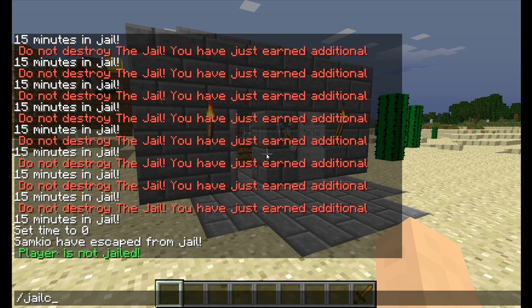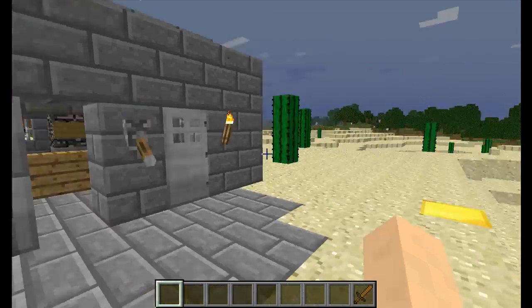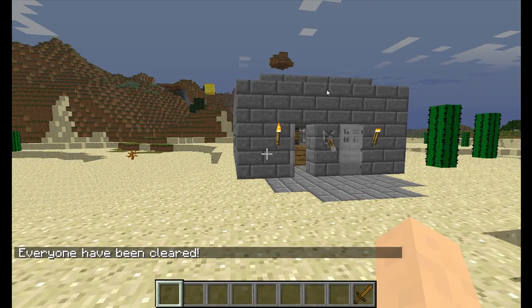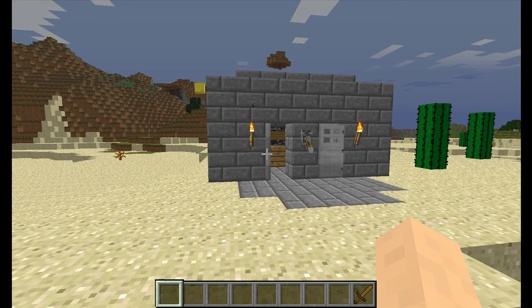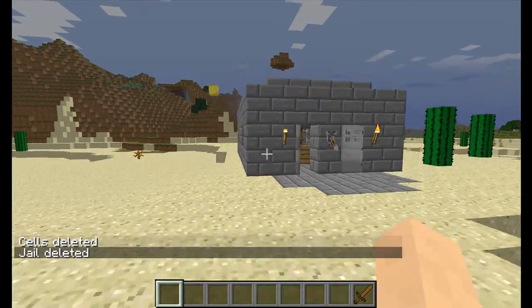We can also clear the jail. If you want to release everyone from every jail on the server, just do '/jail clear'. We can also do '/jail clear force' — this will delete all prisoners from the database, same as clear but done with force. We can delete cells by doing '/jail delete cells [jail name]' — so 'jail1'. We can delete all cells or just define a specific one like 'cell1'. And we can delete the jail itself by doing '/jail delete jail1'. And now no more jails exist in the database.